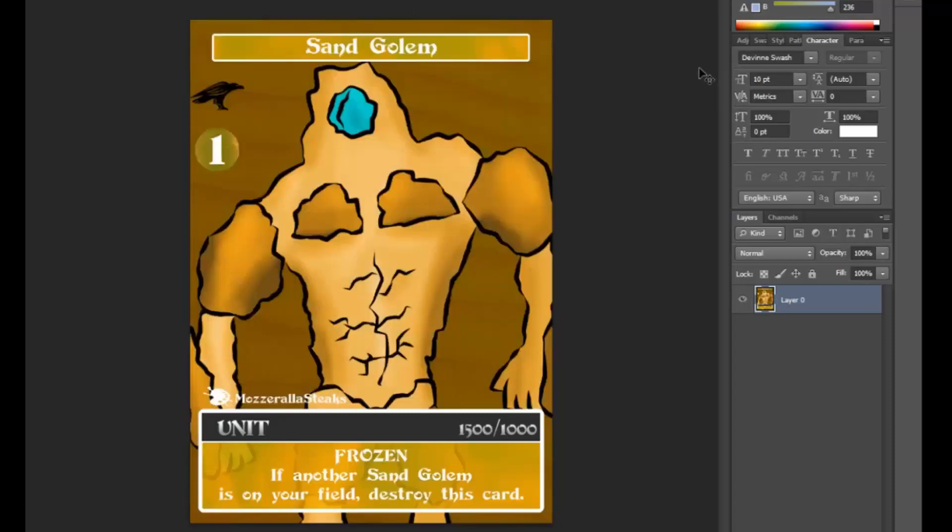The other level 1 belongs to the Karak faction, and that is the Sand Golem. Another common level 1, art by Mozzarella Stakes. Same effect, however it has 1,500 power and 1,000 defense, so a lot more of an offensive unit here.